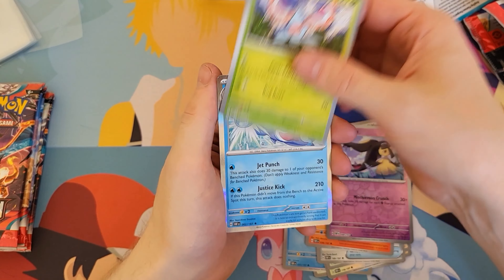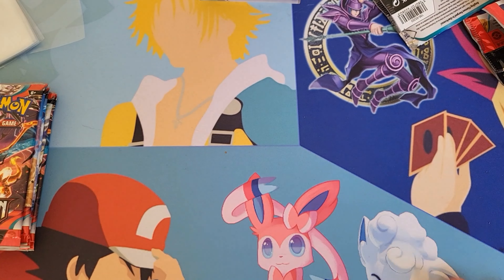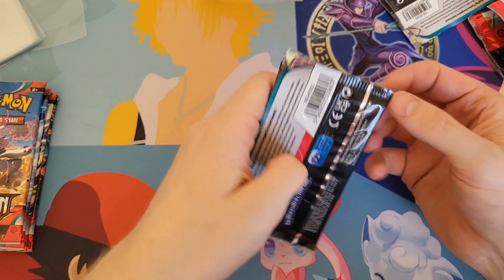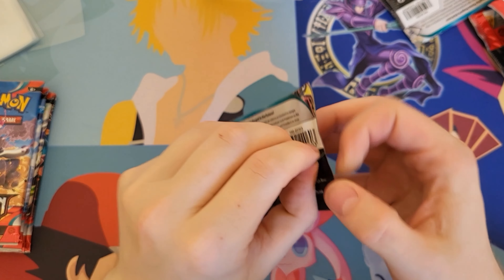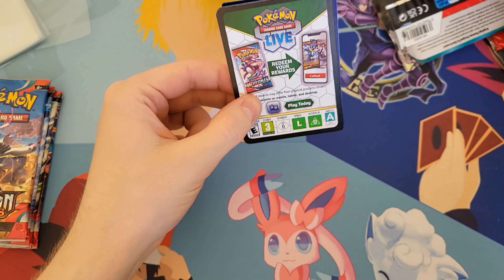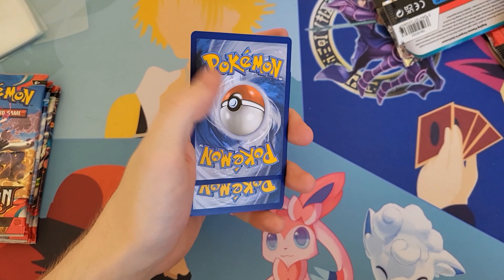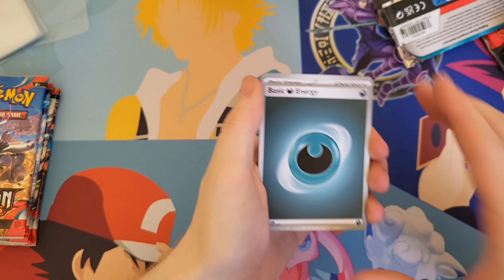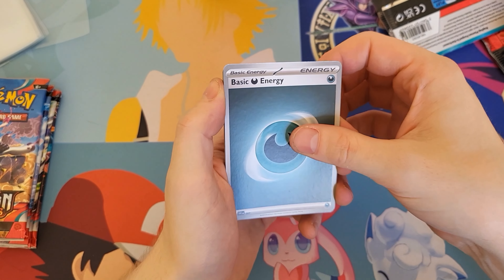We have a Letter of Encouragement, Chandelure, Vile, Masquerain, and a Palafine. These were all loose packs — we are selling them in the shop that I work at. So I could get something good, because our boxes tend to produce really good pulls. But so far we've not seen anything, but let's keep going.